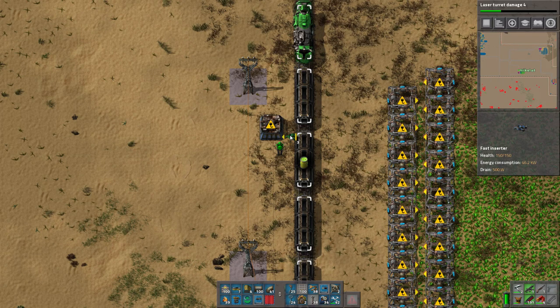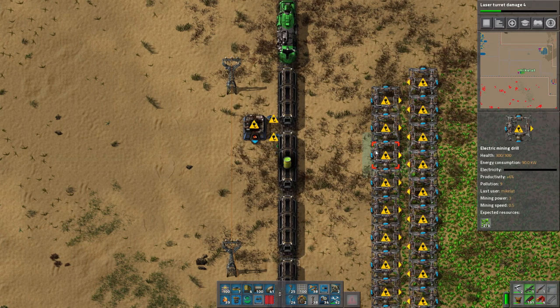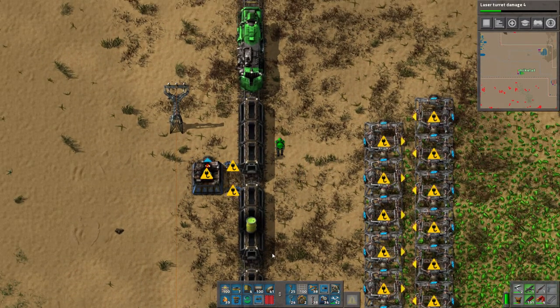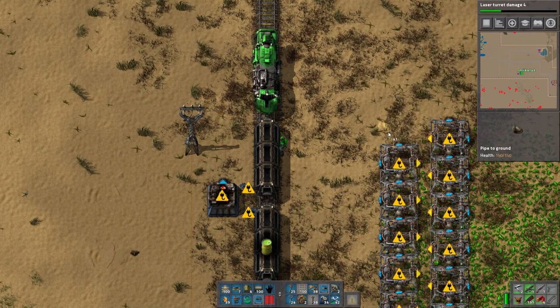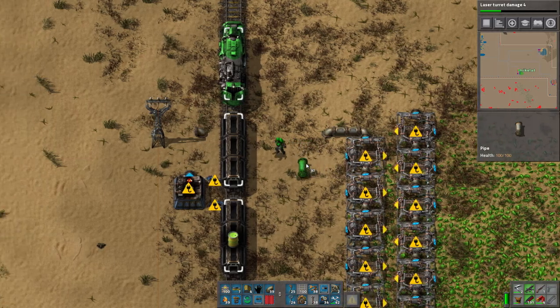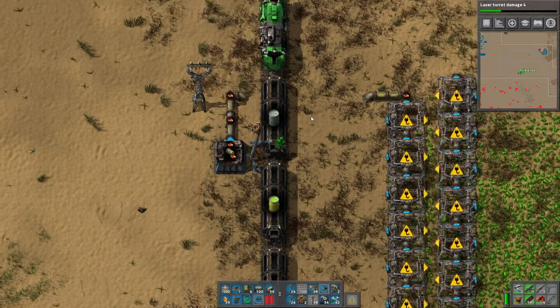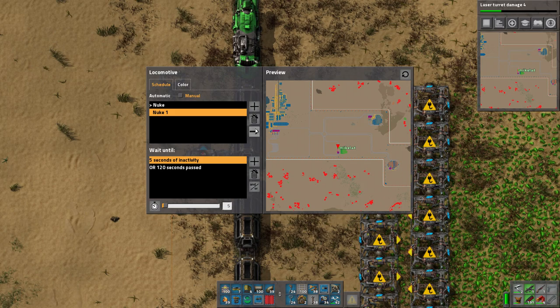It works the same as before — you grab the barrel and put it in. This inserter will handle empty sulfuric acid barrels. You can actually see these miners have a sulfuric acid count. It works on the same principle as the flamethrower target system I had — as long as it needs acid, it'll keep grabbing it. And now these miners have sulfuric acid in them.